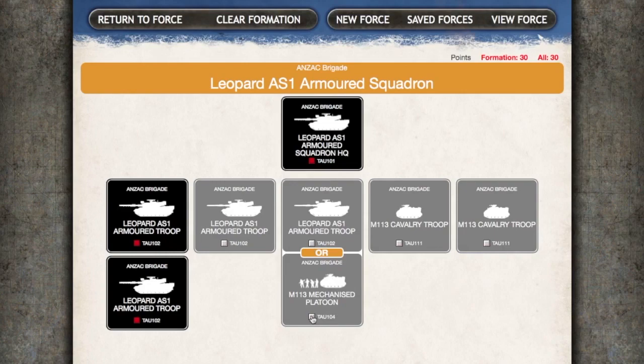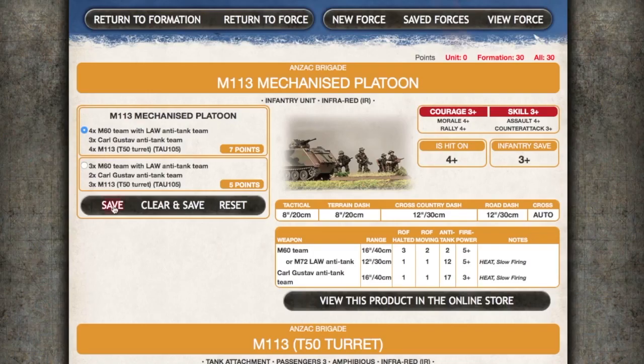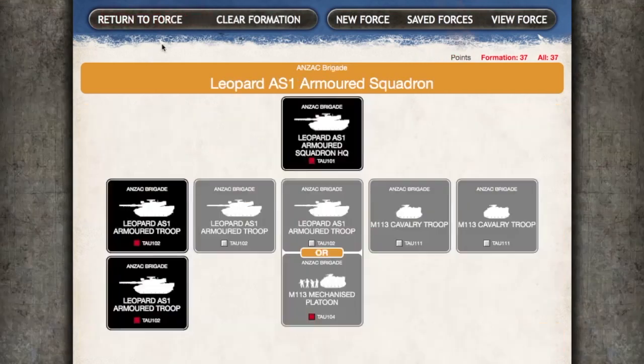Instead I'm going to add an M113 mechanised platoon. For seven points I can have four M60 teams with LAW anti-tank, three Carl Gustav teams, and four M113s with T-50 turret. I'll save the changes here and return to the formation.